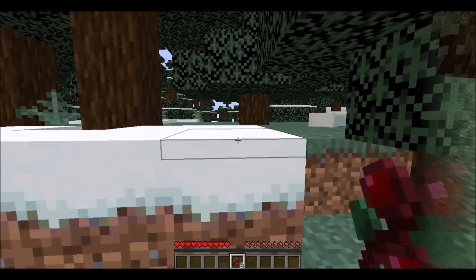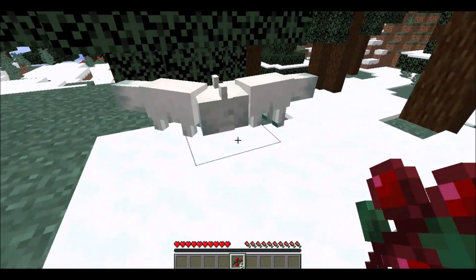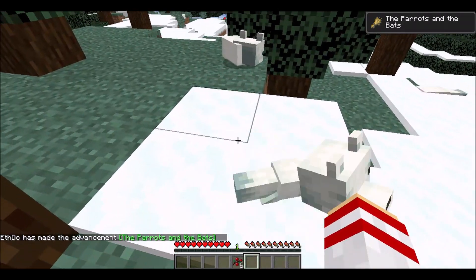The same method can of course be used in the snowy taiga biomes, where you can breed white-furred foxes. Be especially careful however in the snowy taiga, as polar bears are around and they may attack the foxes, as will wolves in the non-snowy taiga.